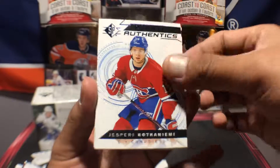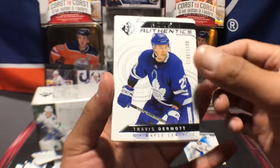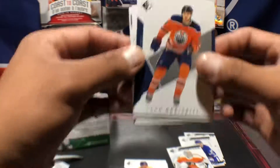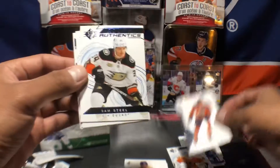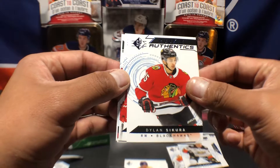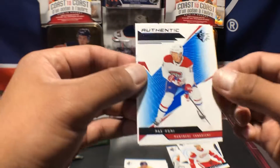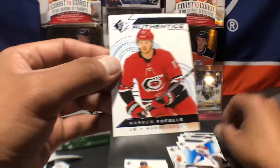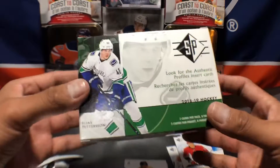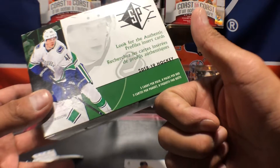Just to recap — Carter Hart, Kotkaniemi, Jonathan Quick authentic profiles, Travis Dermott, Carter Hart. Leon Draisaitl — my favorite player. Sam Steel rookie, Dylan Sikura, Michael Rasmussen, Max Domi authentic profiles, and Warren Fogle. Well, there you have it guys — second blaster SP. Thanks for watching, PrimeDubs out.